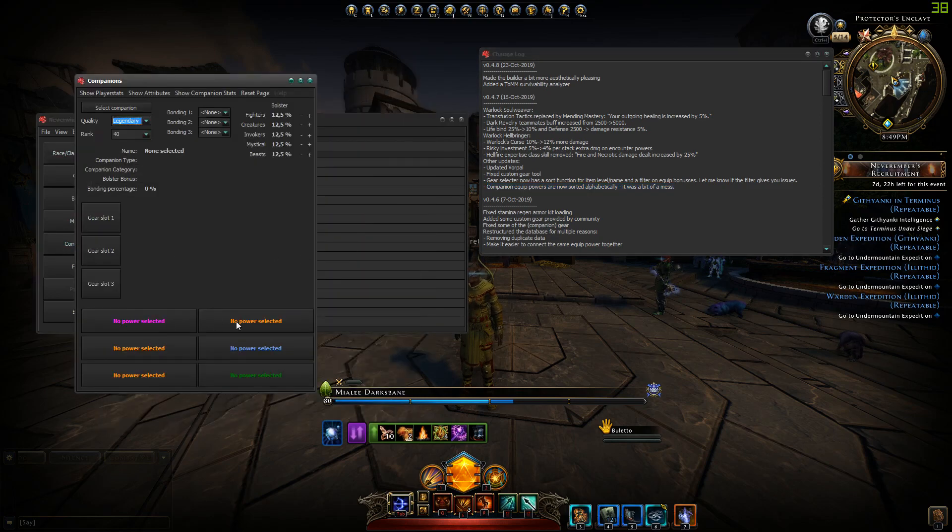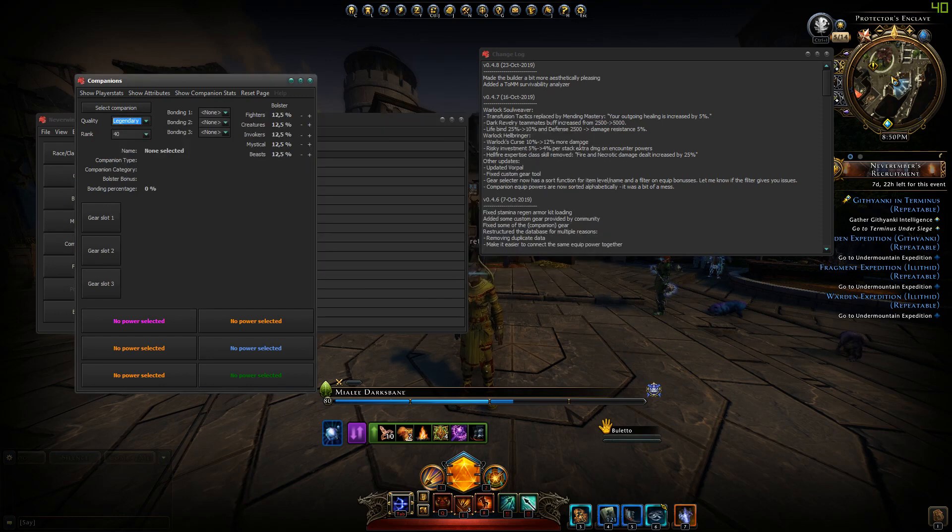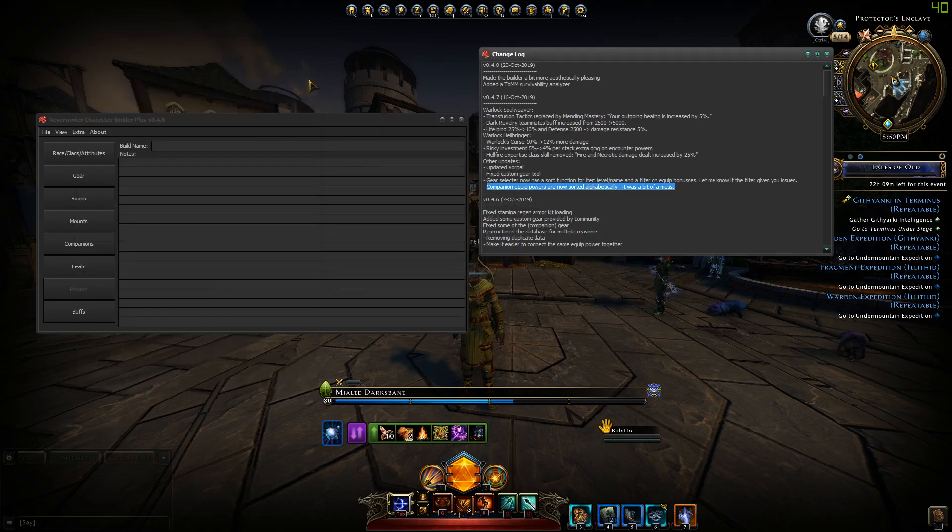And here if you select the power, it is now all alphabetically sorted, which is a lot easier to find. So that's 0.4.7 — a relatively small update, just some fixes to make it correct again because of changes in the game.